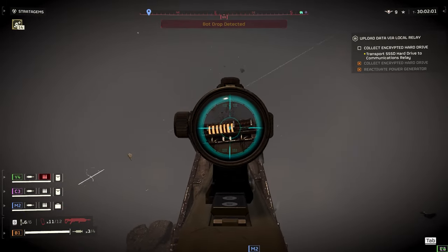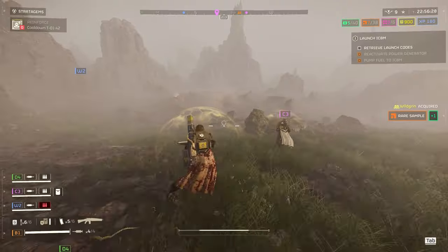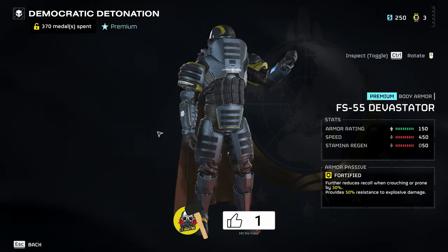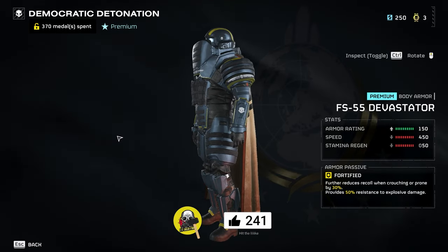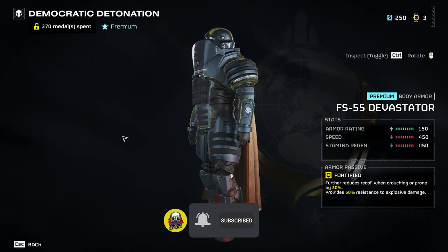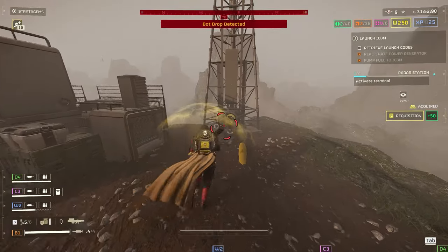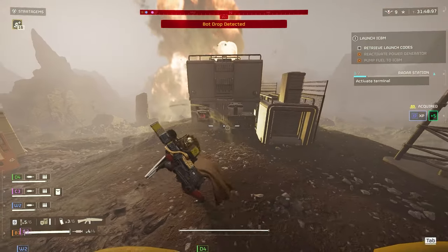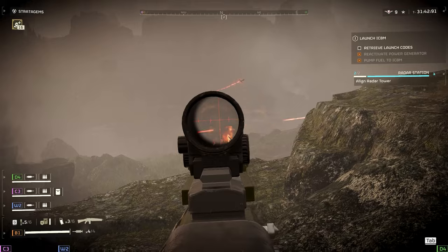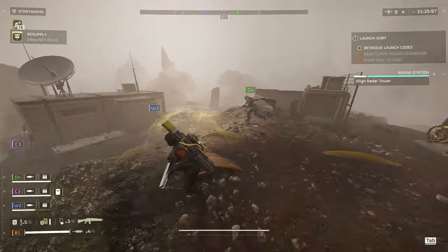On the final page, we start with the Victory Pose Boxer — you're basically shadow boxing, it's cool and a lot of people will rock it. Then we have the FS-55 Devastator, a heavy armor with the fortified passive, featuring 150 armor rating, 450 speed, and 50 stamina regen. The fortified passive is great against bots. It makes you look like a bomb technician — I believe it's the only armor with that vibe. If you want fashion plus a useful passive, it's worth it.